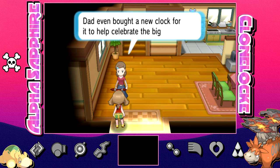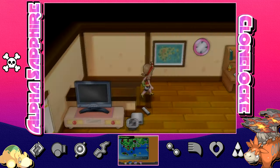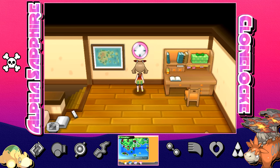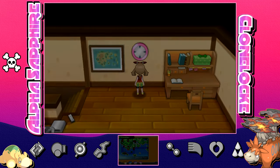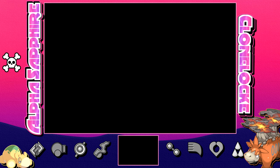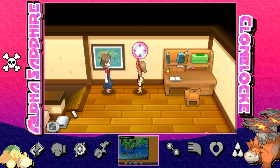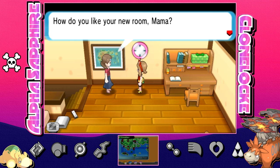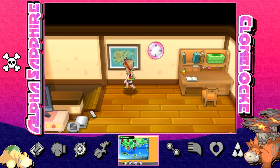All wild encounters are also randomized. The only encounters that are NOT randomized are on Route 101, where we'll always have Nummels and Camerupts available to catch whenever we get new encounters. The trainers' Pokémon are also randomized, so all trainer battles and gym leaders will have different Pokémon than the original game. Pokémart items are randomized too — they'll keep basic Pokéballs and Potions, but every Mart will have its own special randomized items. Ground items and TMs are randomized as well.